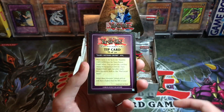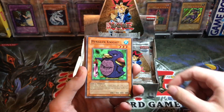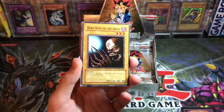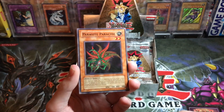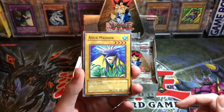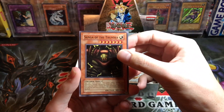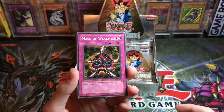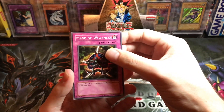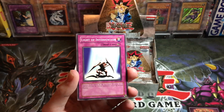We got the Fiend Megacyber as our first rare. We got a tip card in front of it, which is a little weird. Then we've got Penguin Knight, Dark King of the Abyss — an MRL reprint, an LOB reprint. We got Parasite Parasite, formerly a super rare from Pharaoh's Servant, now in here as a common. We've got DB1 Aqua Nord, an MRD Sanga — look at all these cool cards. Mask of Weakness — I'm not sure if that's the first printing of that.